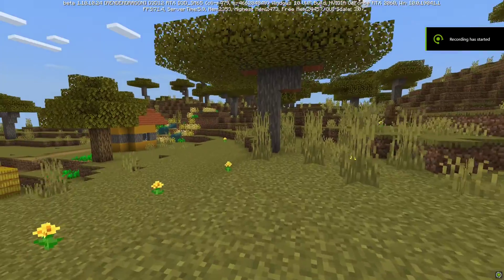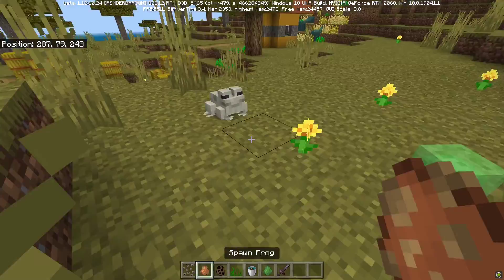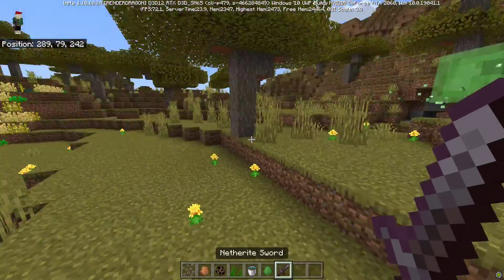But frogs don't just look really cool, they also have a really cool use. For example, if you try and spawn a baby slime in and get a frog, it'll go and kill it. And it will always drop a slime ball, which I think is pretty cool.